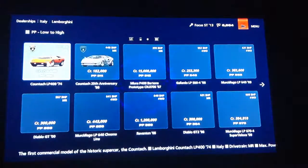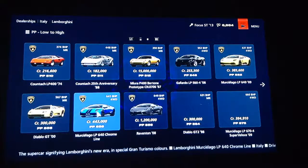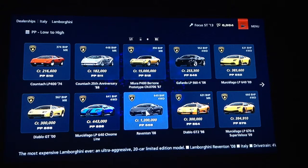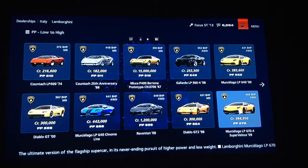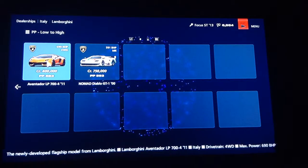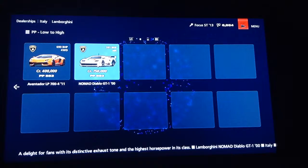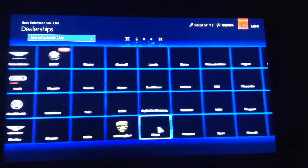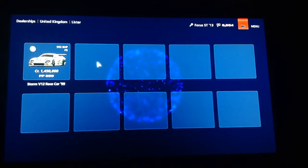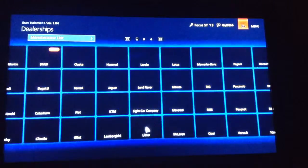Lamborghini — you have the Murciélago LP 640 Chromeline, the Reventón, Diablo, the Aventador, and the Nobad Diablo. Lister, which has a Storm V12 race car with 595 brake horsepower.